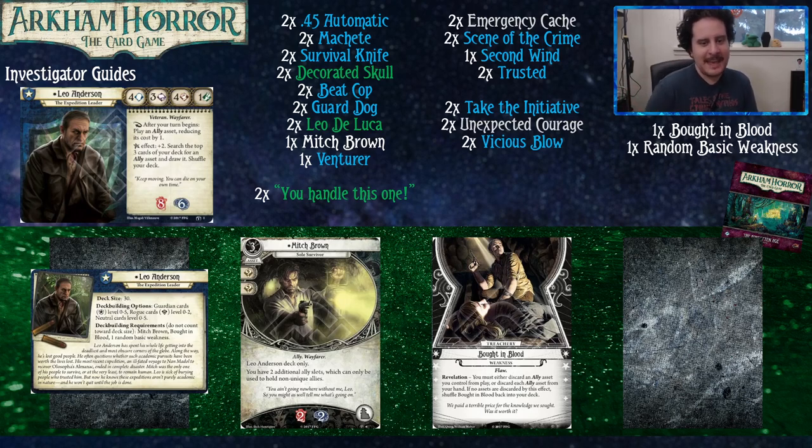Leo Anderson cares about allies. When your turn begins, you can play an ally asset, reducing its cost by one — and this doesn't cost an action, making allies a little bit cheaper. His elder sign effect lets you search the top three cards of your deck for an ally asset, draw it, and shuffle your deck.